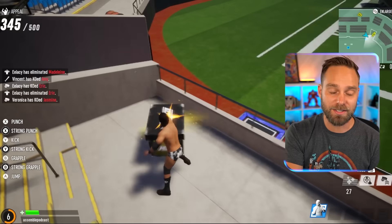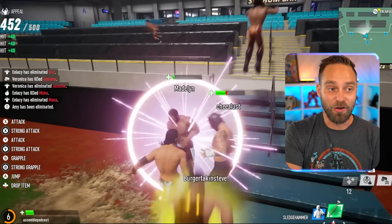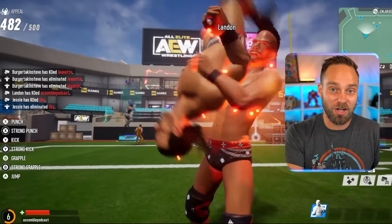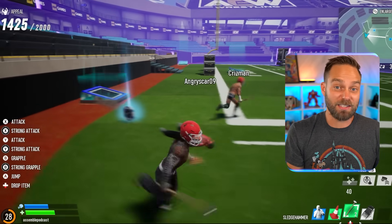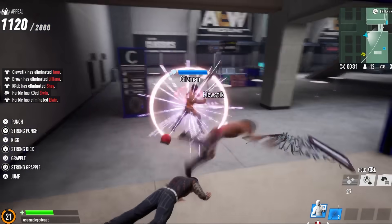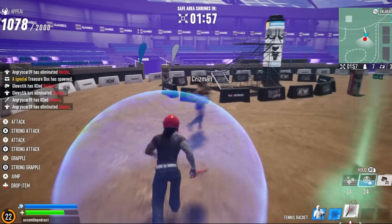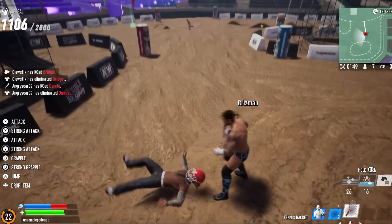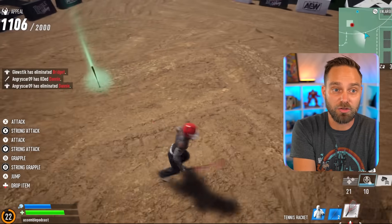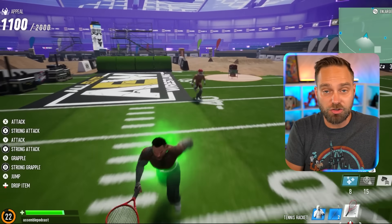Some of the issues plaguing Stadium Stampede come in the form of hit detection. Doing moves on your opponent is not very fun — it's very tricky to pull off any grappling moves, and strikes onto a downed opponent often just miss. I find running attacks, spears, and tackles frequently miss as well. You can cheese the system by just smacking an opponent and running away. I believe you can level up to level 25 within Stadium Stampede, and players are going to do that very quickly — I got to level 9 or 10 within about 3 hours of play. If you have Fight Forever, it's obviously worth checking out to see if you enjoy a battle royale mode like this with wrestlers.